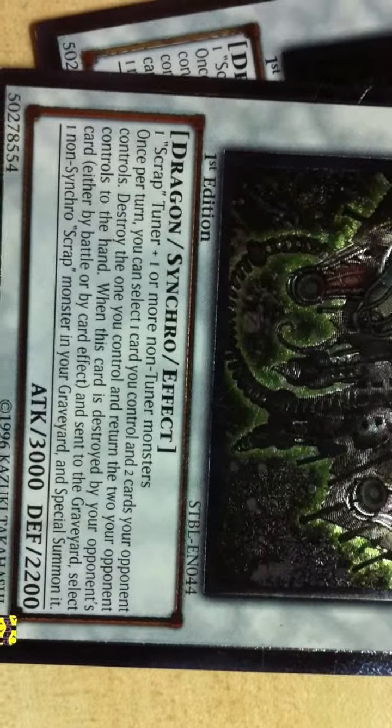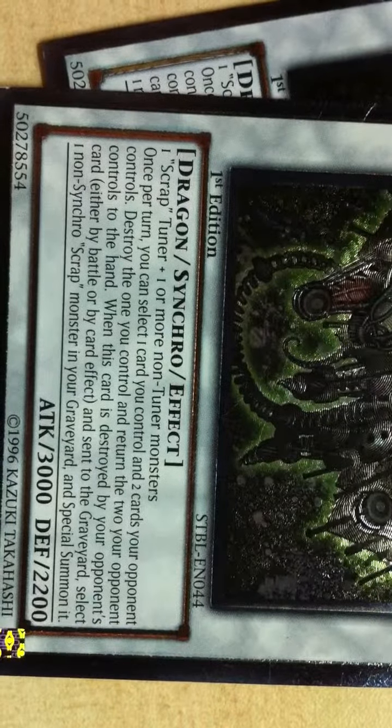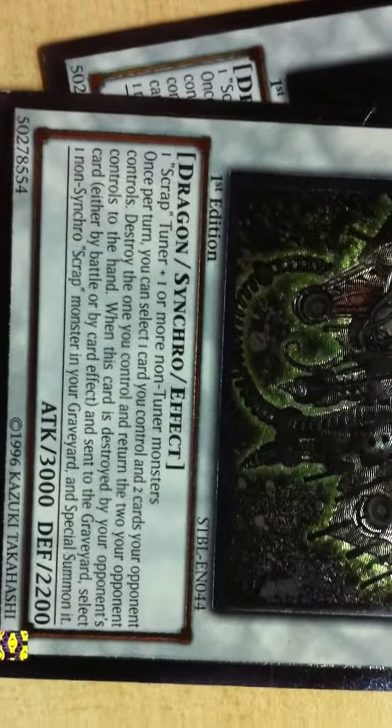When this card is sent by a card effect, either a nomi or a cut effect, instead of to the graveyard, you can select one non-Synchro Scrapped monster in your graveyard and special summon it. People, it's a real thing — Scrapped Twin Dragon in Ultimate Rare. I've waited so long, so long.